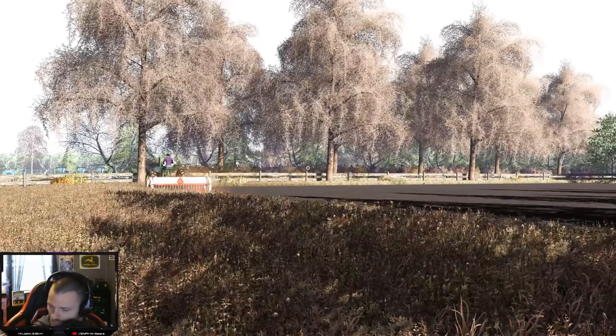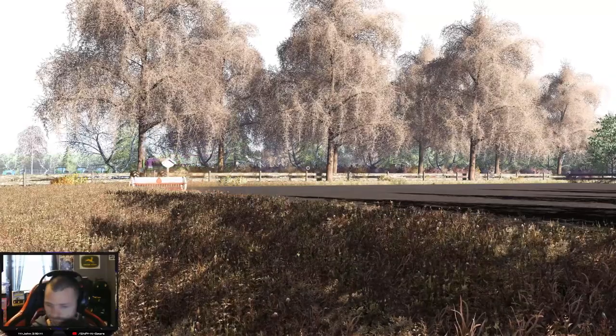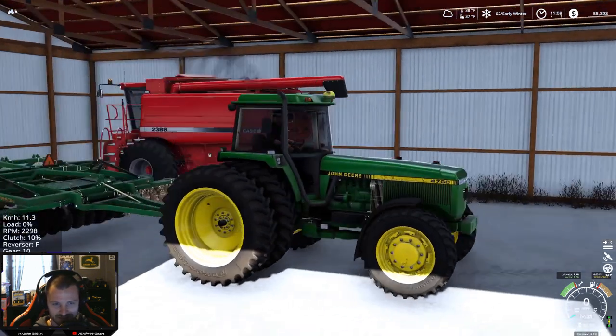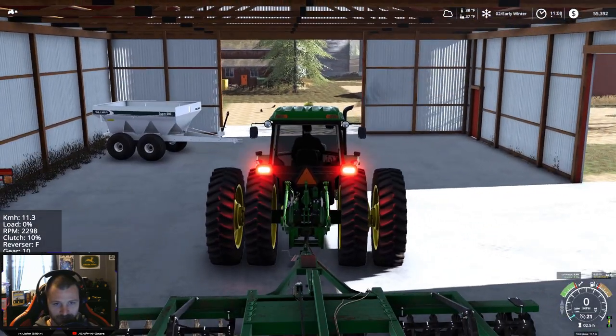We'll let them do their thing, then we'll hop back over to the farm. So as you can see, we are back at the farm. I decided to unhook the anhydrous from the 4760. We've got our Great Plains tillage tool here — I think this is actually something for minimal tillage. We're going to take it out of that soybean field and break up the field a little bit. Unfortunately, none of the drills that we have are no-till on the game, at least. So we could have bought a Pöttinger, but I figured we'd just grab the 4760.